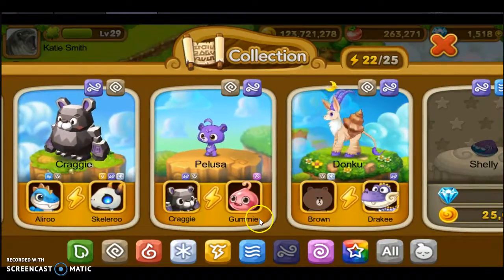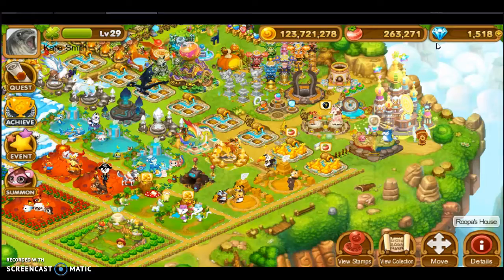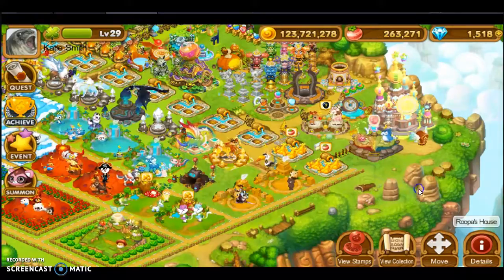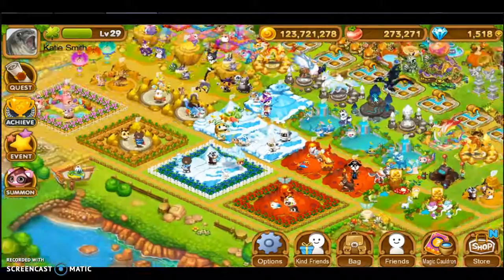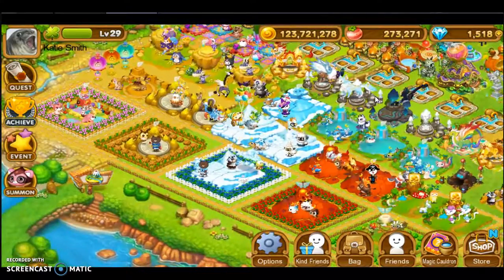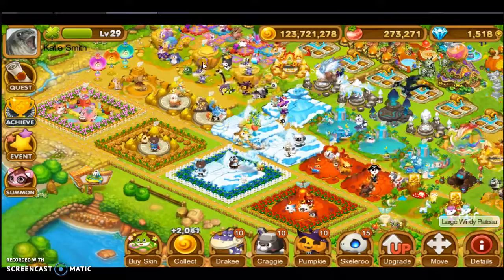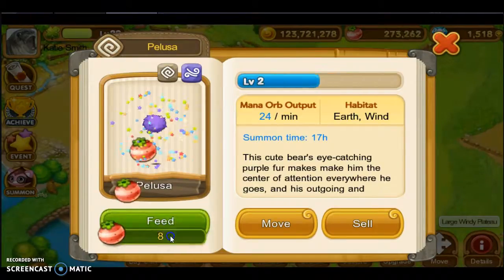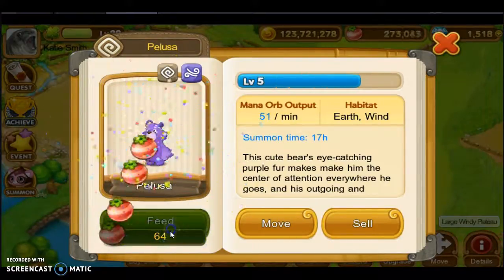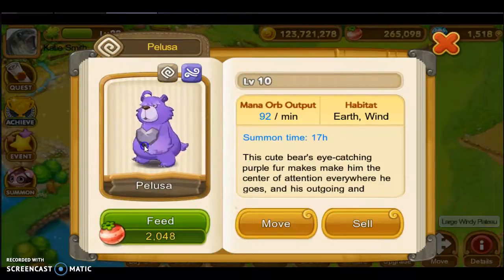I used Craggy and Gummy and I ended up with Pelusa. Let's go ahead and grow Pelusa because she's cute. There she is — she turns into a big bear.